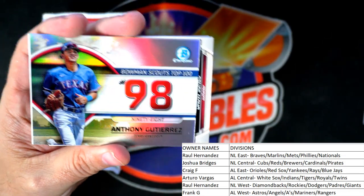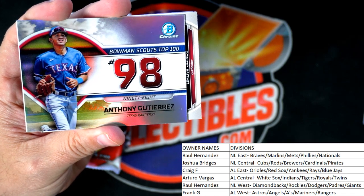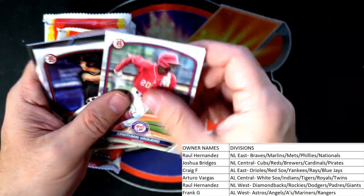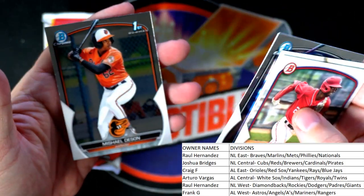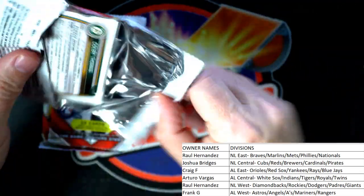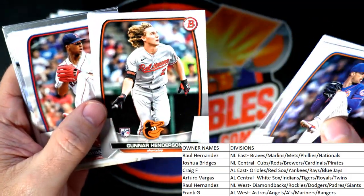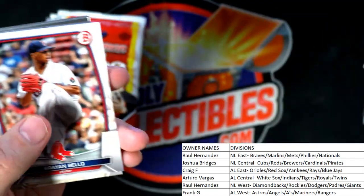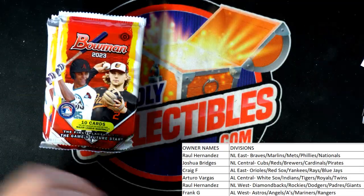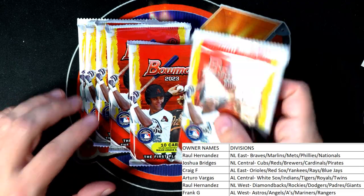Number 98 Gutierrez, Texas Rangers — American League West — Frank G, coming out to you. Oh, there's a nice Gunnar Henderson rookie going out to Craig F. A few packs left — we got one, two, three, four, five, six packs left.